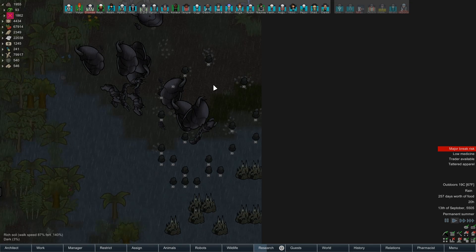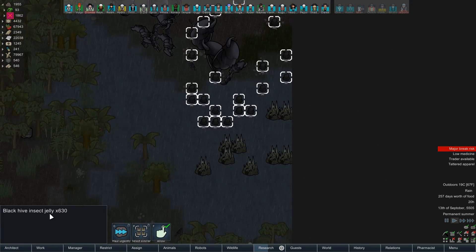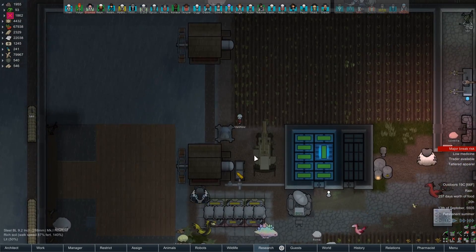Hey there everybody, Thet here, and welcome back to Thet Plays RimWorld 1.0. We had bugs — yes we did, we had bugs. Now we have insect jelly, 630 at least. Yeah, it doesn't roll off the tongue as much, but it's still a good event nonetheless.